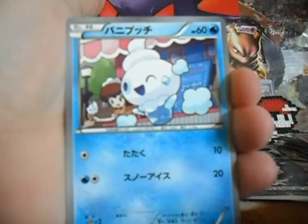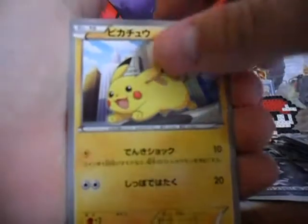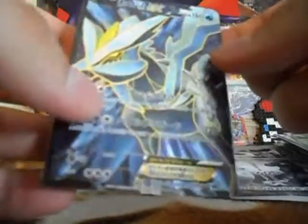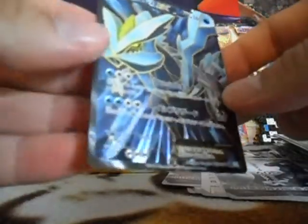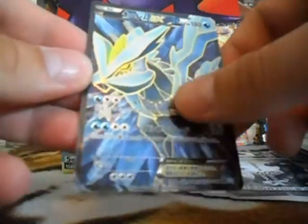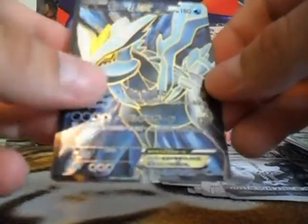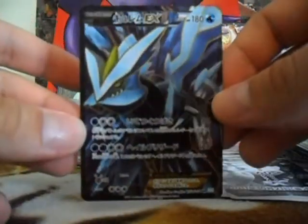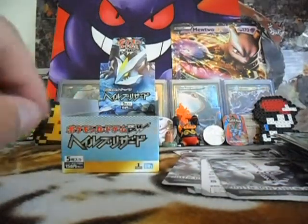Lampent, Vanillite, Pikachu, Amoonguss, and Kyurem EX Full Art. Oh my god, awesome. This just looks amazing. The texture is so much better than the English ones. Two EX and one Full Art.